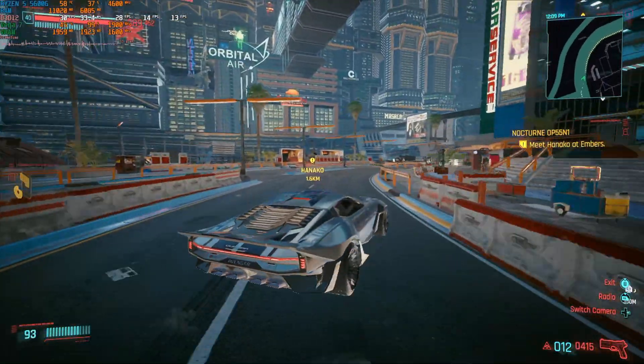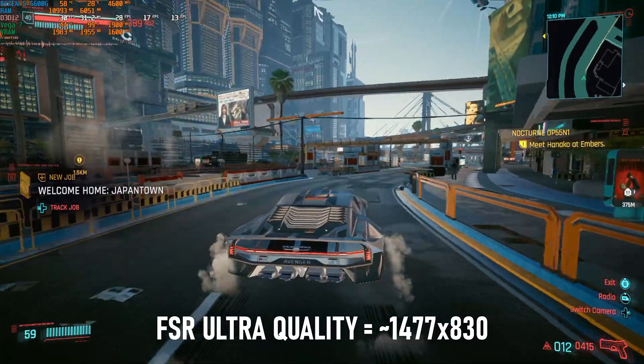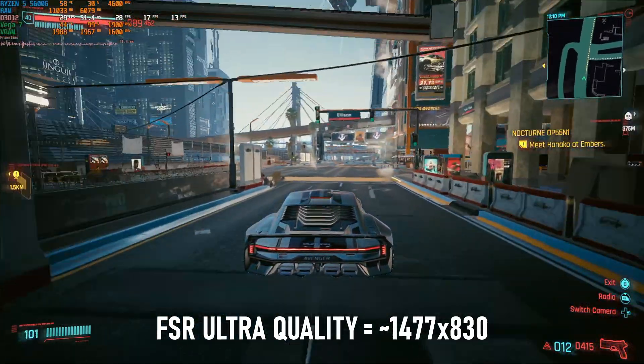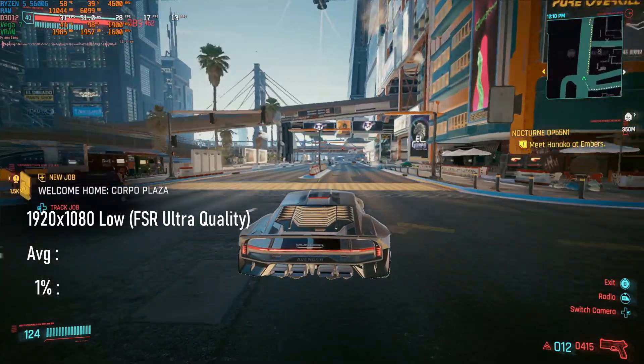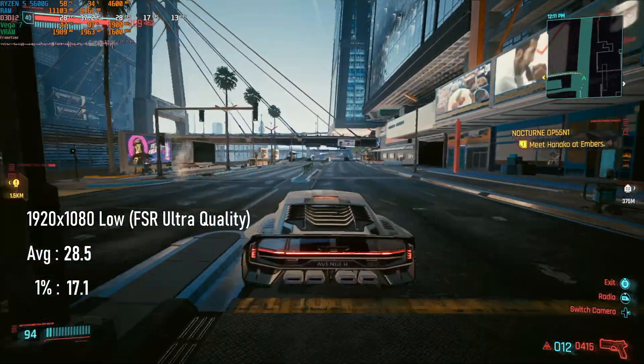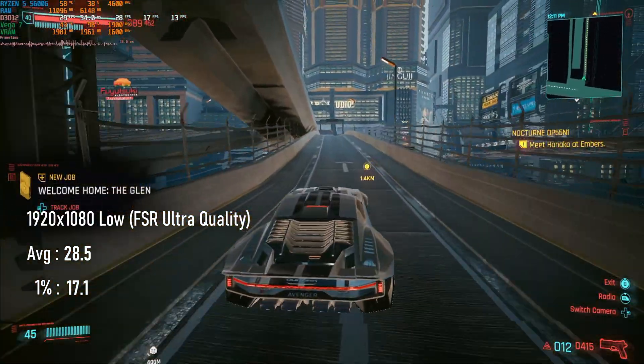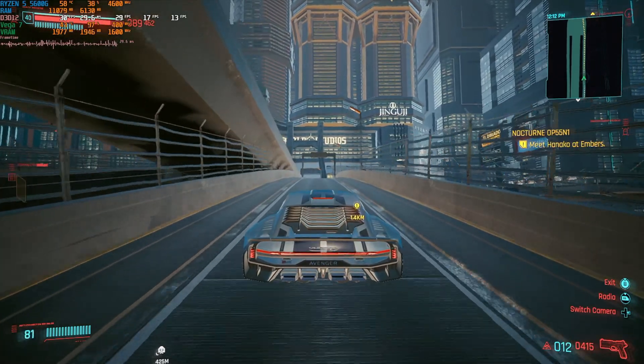Applying the highest FSR setting, Ultra Quality, renders the scene at 1477 by 830 and certainly improves frame rates. Averages climb over 30% to 28, and 1% lows increase to 17. Some might find this acceptable, even enjoyable, but we're not done yet.